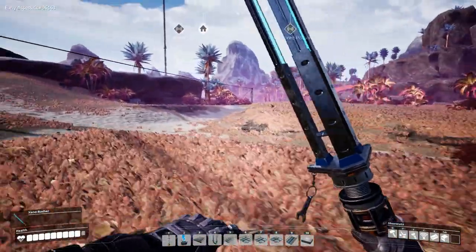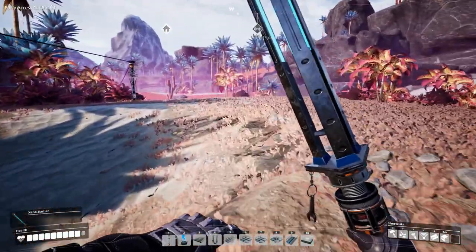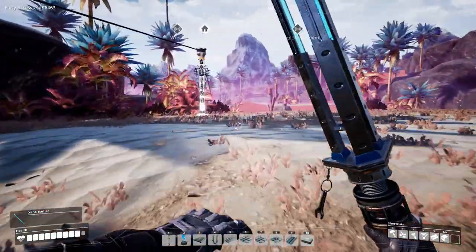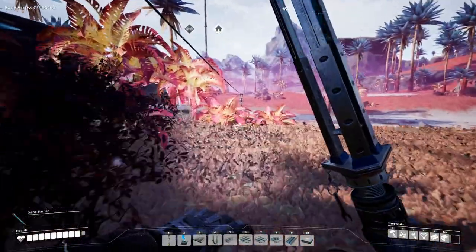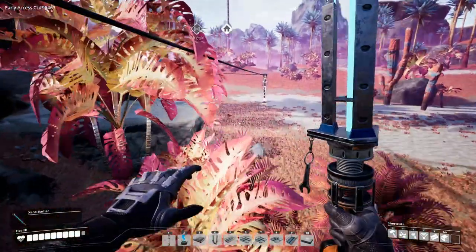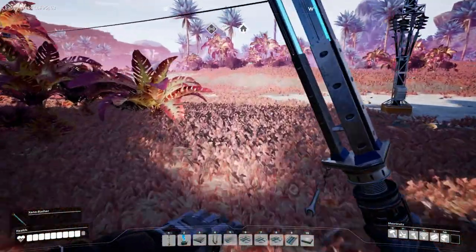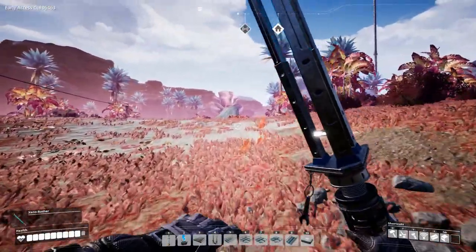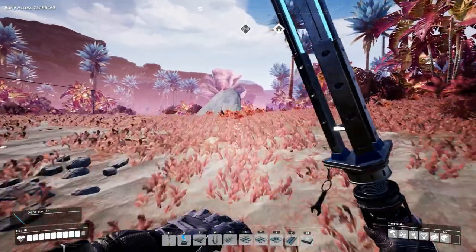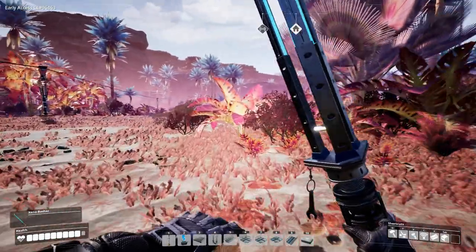Tearing stuff down isn't always the most fun thing, but tearing stuff down is a way of getting creative as well. It's not a total loss to build and then tear down and build again — it just improves the overall design and process of the factory. I think in this episode it's time to tear stuff down, and I'll show you why when we get back to base in just a second.